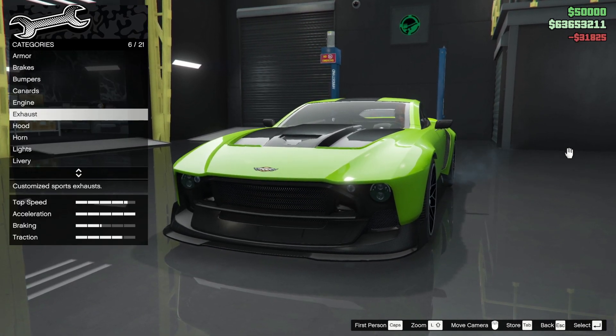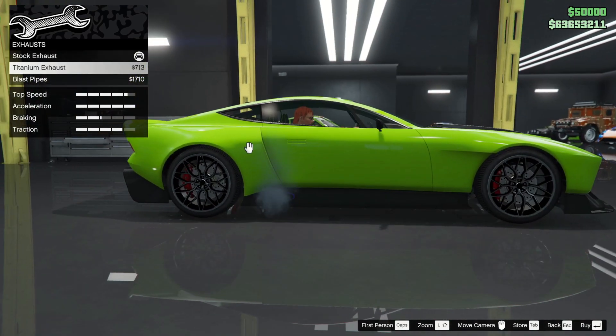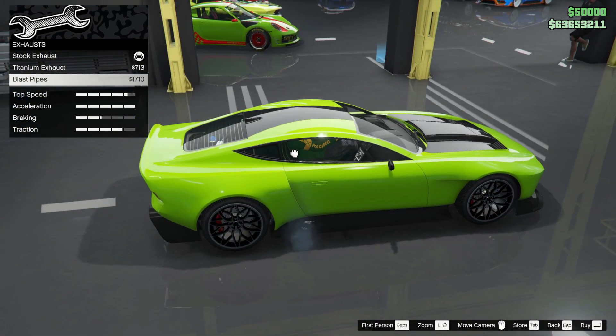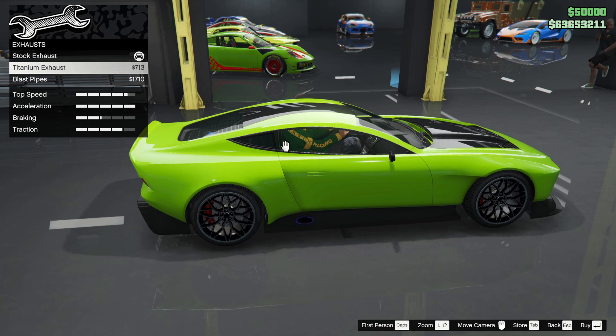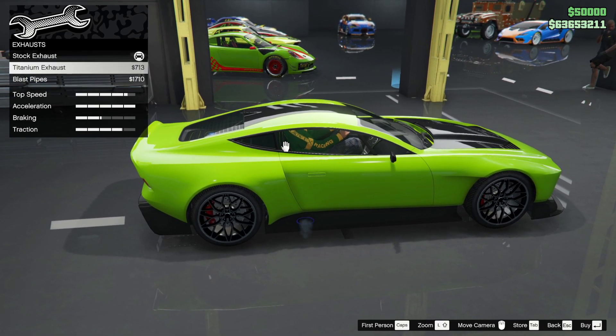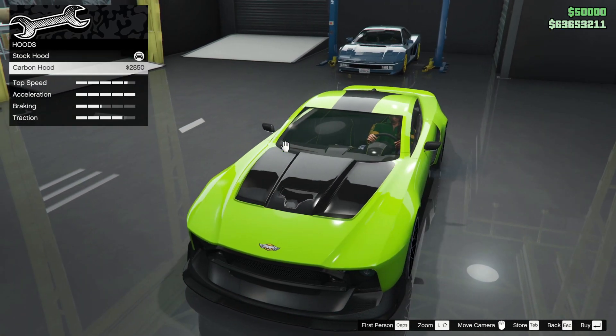EMS engine upgrade — I've not even done the engine upgrades yet. Exhausts are on the side. The stock exhaust looks fine, and there's a crap exhaust option that sticks out. I quite like the stock exhaust or the titanium — it's one of those two. Let's go with stock. Why change it if you don't want to?